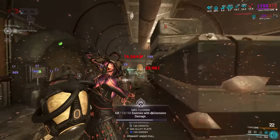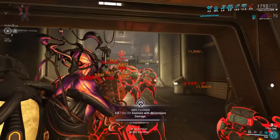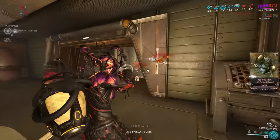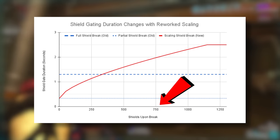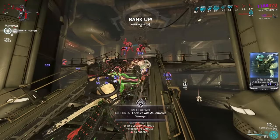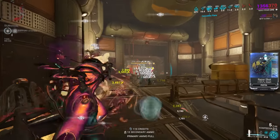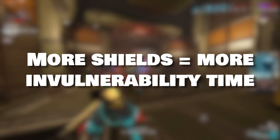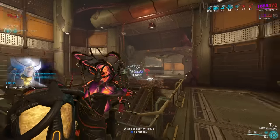Here is a graph which shows you visually how it works. Before, partial shield breaks — meaning not full shields when broken — had a 0.33 seconds shield gate. Now, partial shield breaks are also treated the same way with the scaling. For example, if your shield broke at 750 shields, you would get 2 seconds of invulnerability. If that's confusing, just refer to the graph. In short: the more shields you have, the longer your shield gating invulnerability time. That's the plain and simple explanation.